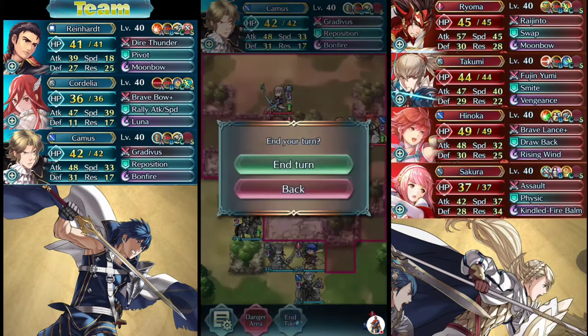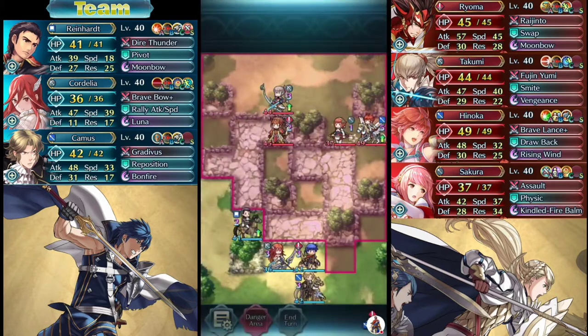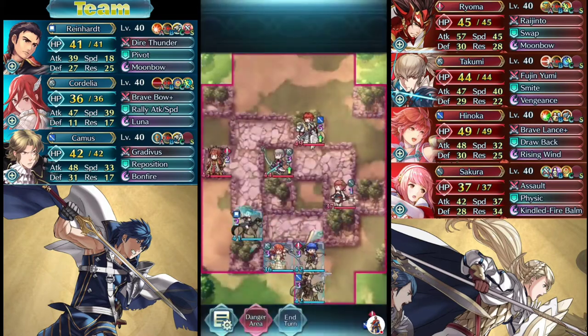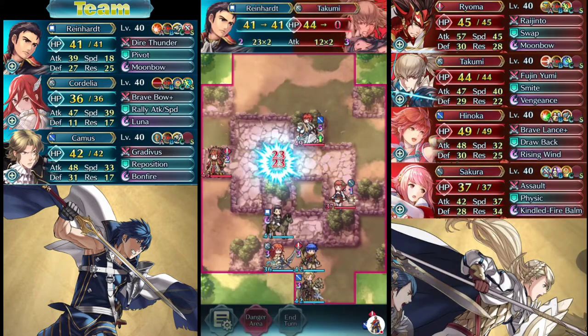For the most part, you just want to pull him down here and watch this Takumi — he's going to help us out again, moving over to Ryoma. Look how spread out they are. This is nice and easy pickings right now.